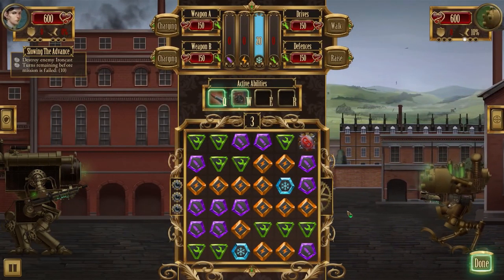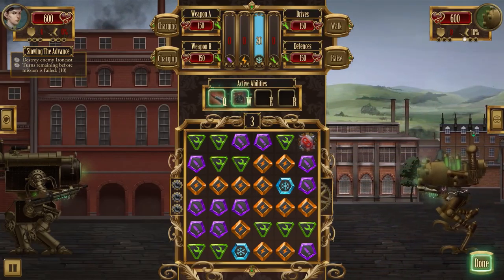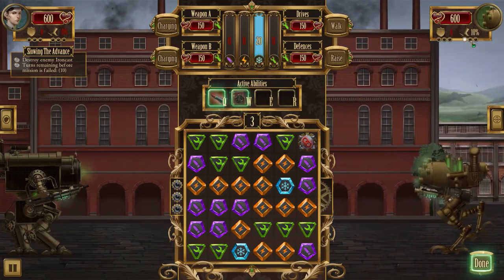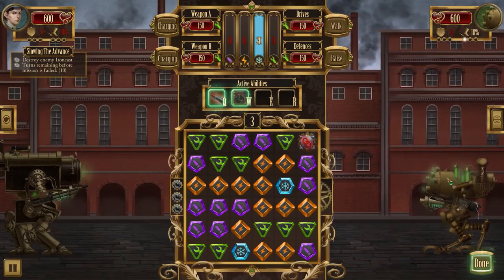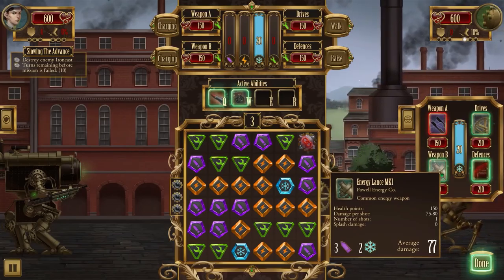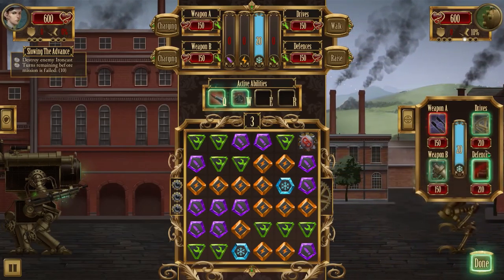So we're dealing with Commandant Durand - that sounds a little scary. He has 600 HP which matches us, and he starts off with a movement boost. Looking at his systems: weapon, drive, and defense - he's got some pretty high defenses and drives.